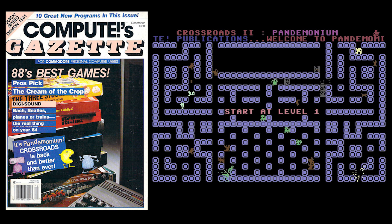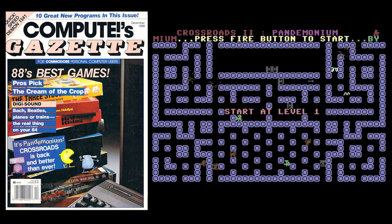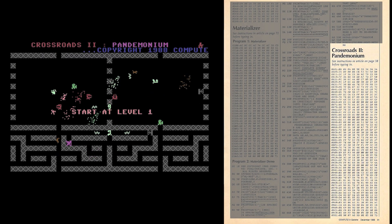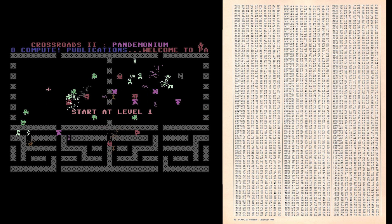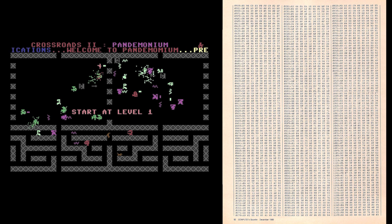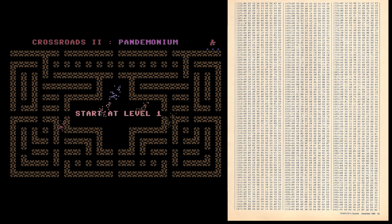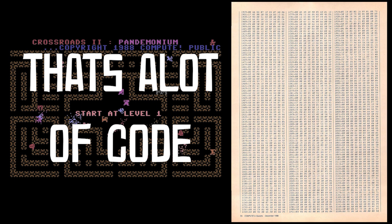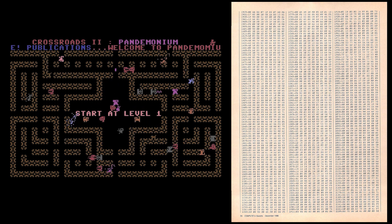Luckily for us, we don't actually have to type in the code for Crossroads 2. A quick search on the net, you can find tape and disc images for the game. But what if you're in lockdown during the COVID-19 pandemic? A quick search on the net will also find you issue number 66 of Compute's Gazette magazine, and you can actually type in the program. This is very time consuming, but if you're in a full week lockdown like New Zealand is right now, this may be a way to pass the time. But if you're like me, I'd rather just play it right now.